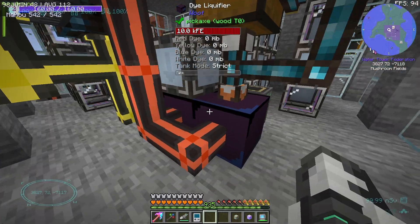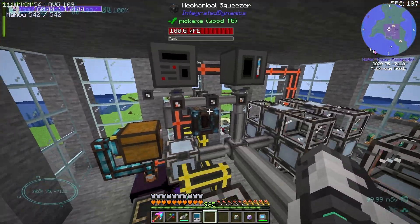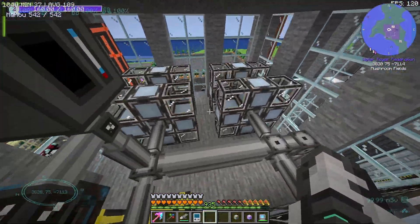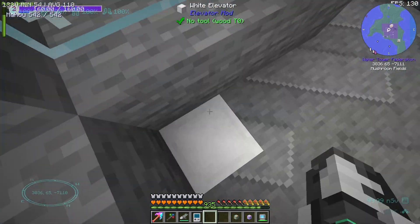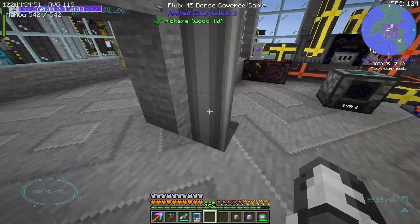What do we have down here? An injection press, a dye liquifier. I'd try to unravel this mess of wires, but that's going to take too much brain power. Is there another level up? I don't think so. There might be a basement — no, there's not. Oh, we're spared, I guess.